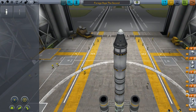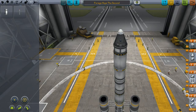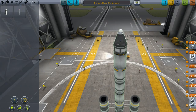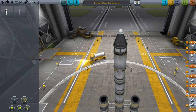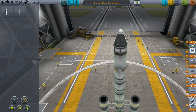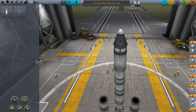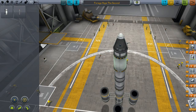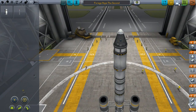Let's check our staging. These engines fire off for a stage, we decouple it, and we fire off — oh, that's not good. Good thing we checked our staging. Fire off these engines, decouple, fire this engine, decouple, fire this engine — what does this thing do? I'll put that up there and then launch the parachute. Let's get us to the launch pad, save, launch.